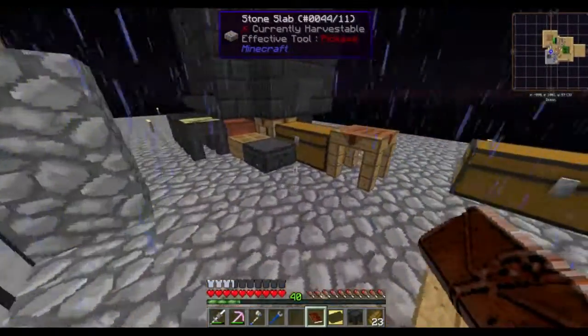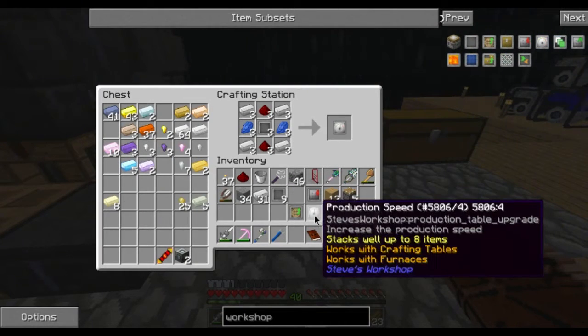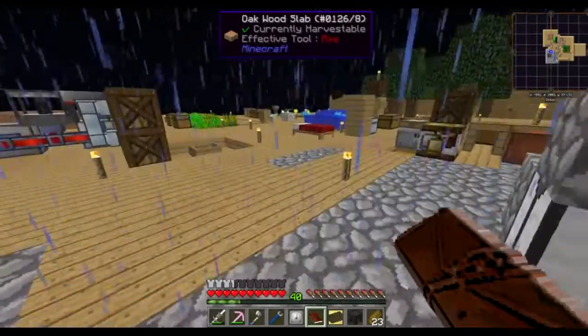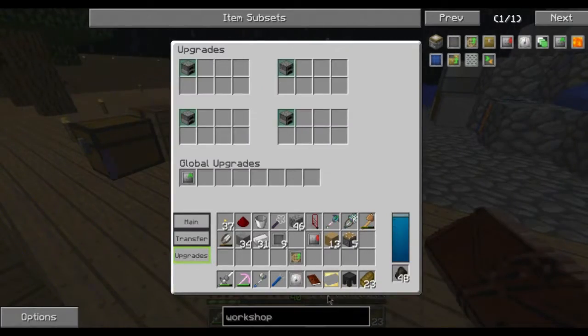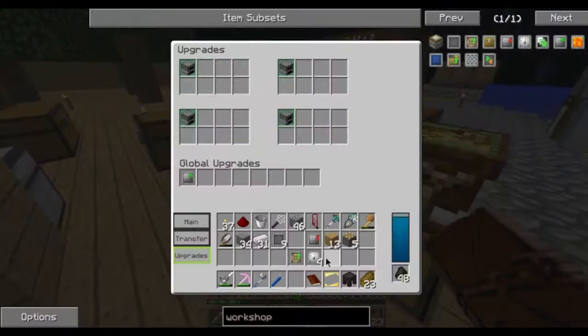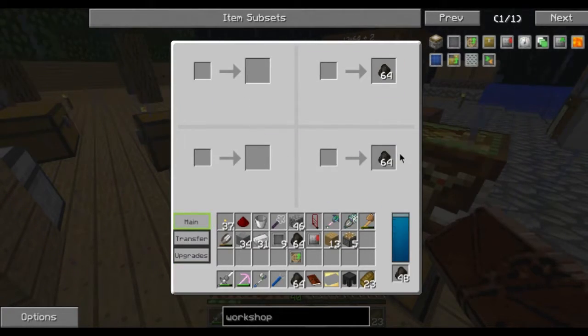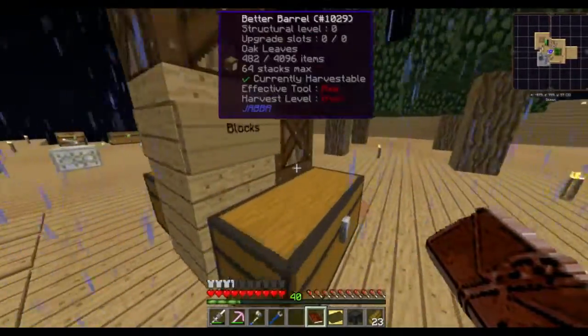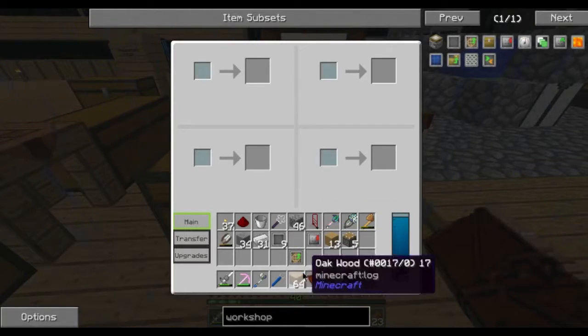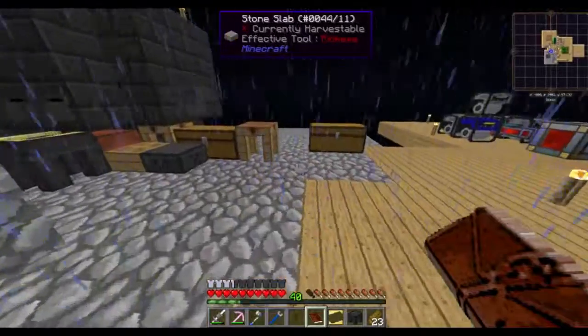I'll take eight lapis and make one of these, and see if it's a global or normal upgrade. It works with crafting tables, stacks up to eight items. This is a normal upgrade — I want four of those. These are all things for the table, and I could put all of them in one. Let me grab some wood; we can see just how fast it will be compared to the others. Oh damn, five times faster — I'm building so many of those.